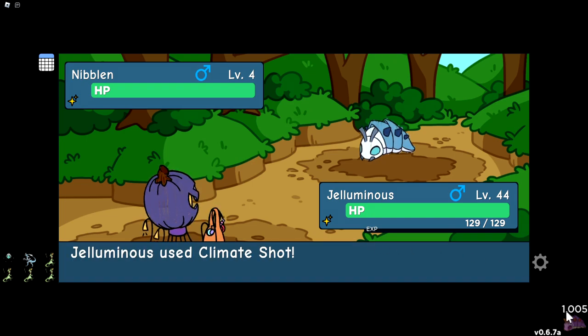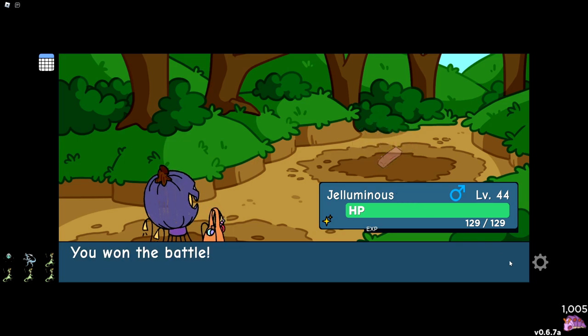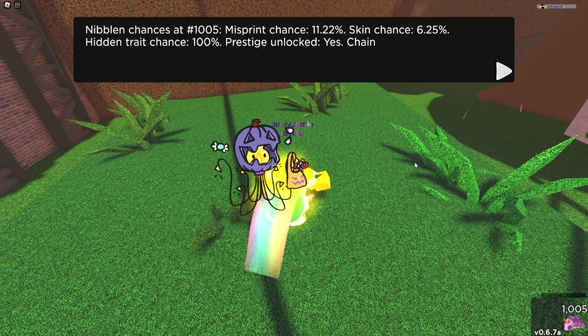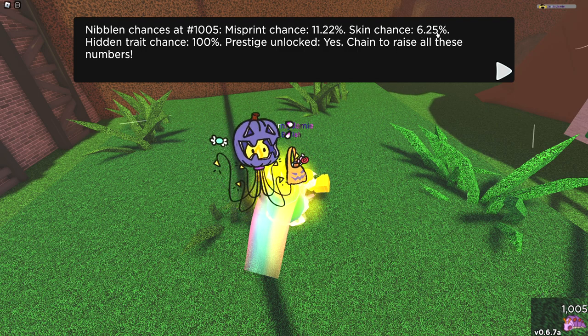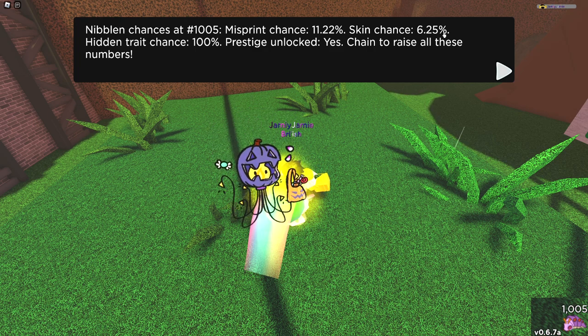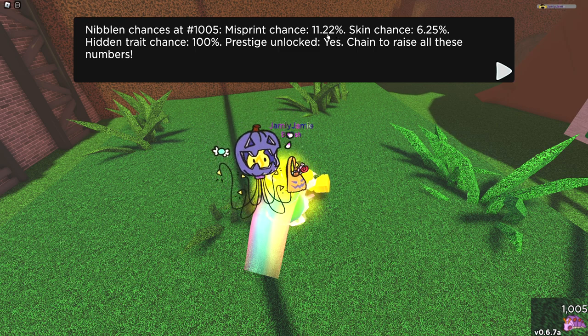I didn't even realize we reached the 1,000 mark. Let me quickly KO this Nibblum and we'll see what my odds are now. My hidden trait chance is now 100%. Skin chance is also 6.25%, which I'm pretty sure is the max — I think usually it's meant to be like 4%, so I'm assuming this week has a skin boost. And then we have an 11% chance for misprints.